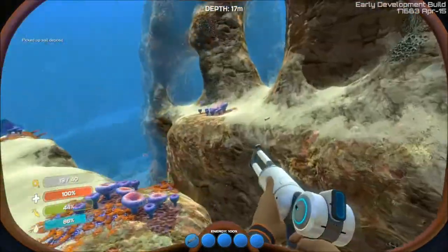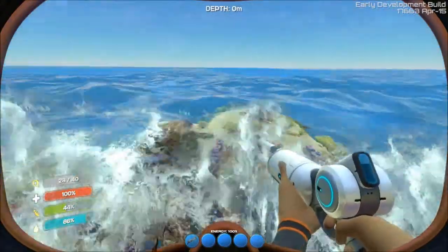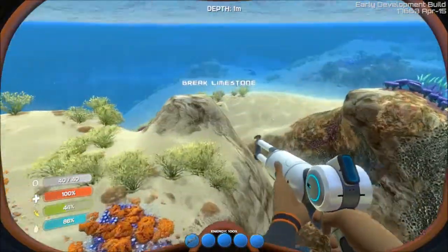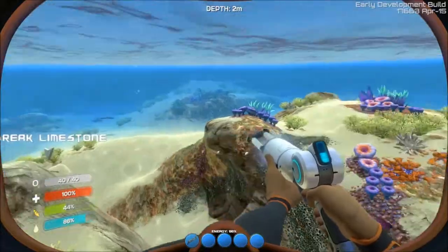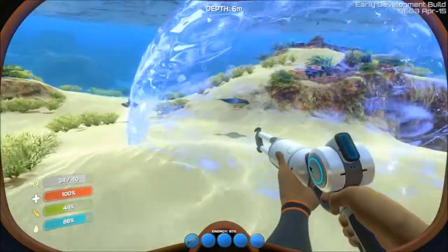Okay, let's start grabbing our stuff. So this is the stasis rifle. It's very simple. You can pretty much hold it down, but it basically allows you to make a stasis field. If anything is caught within the stasis field, they freeze.